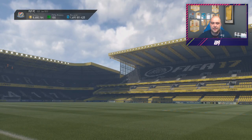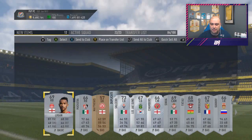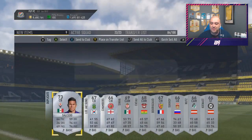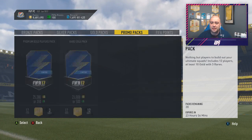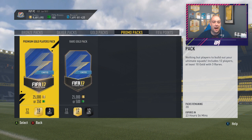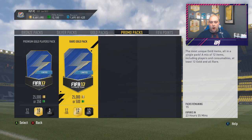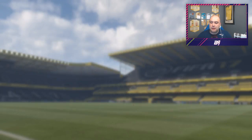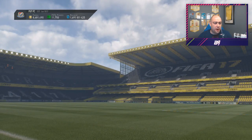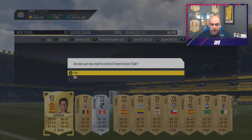Now we have the store - premium silver player pack, only silver Team of the Seasons - bloody hell, there's a lot of them! Let's hope we get some of those because I can't be bothered paying stupid amounts of money for them. So I just need to add some FIFA points and then we'll open all these packs. I'm going to go with the premium player packs first.